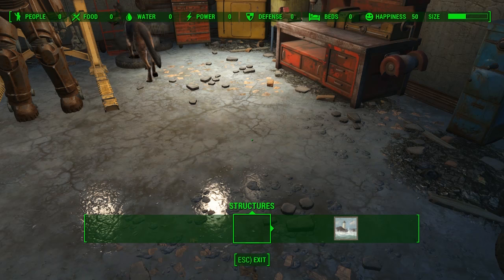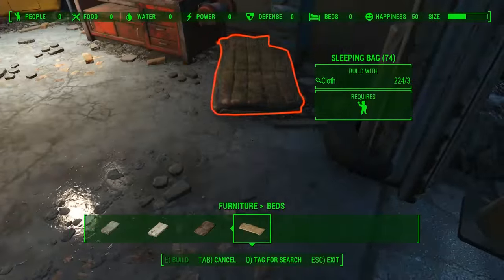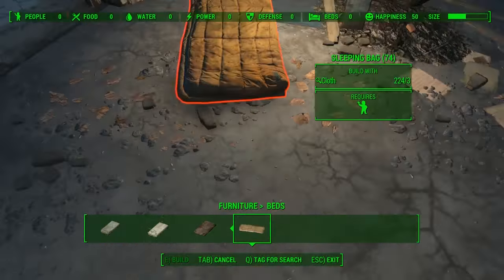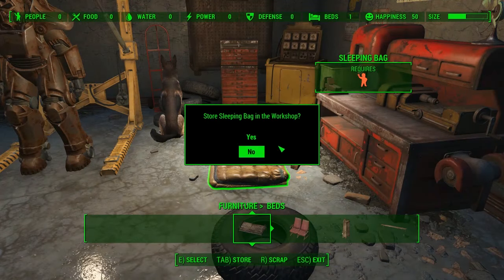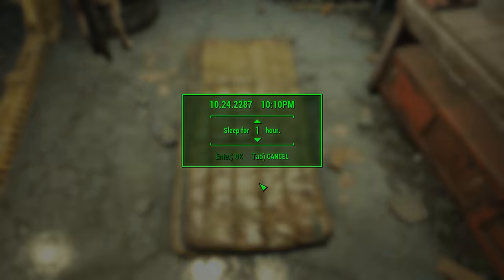Let's go into build mode, go into furniture, beds, sleeping bag, and just toss it down. Screw it, who cares where I put it — just build it right there. Perfect. Interesting, I get experience for building things. That's nice.